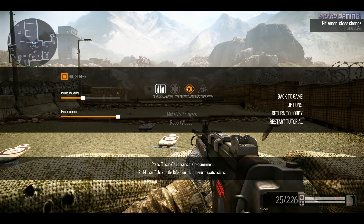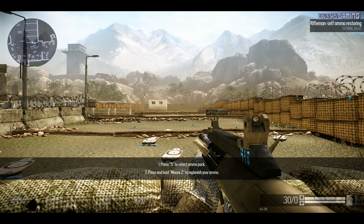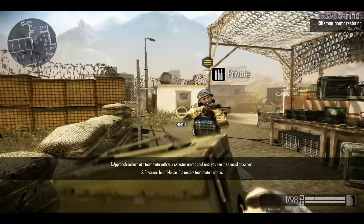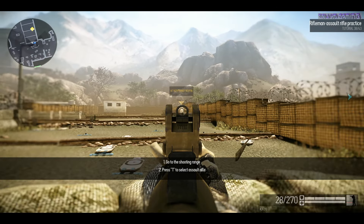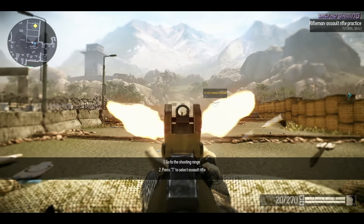Switch your class to Rifleman. You can replenish bullets when playing as a soldier. Switch to Ammo Pack and use it to restore your own ammunition. Provide your teammate with ammo. Well done. Assault rifles are universal short to long range weapons — the primary firepower of your squad. Unfortunately, assault rifles are not so easy to handle.